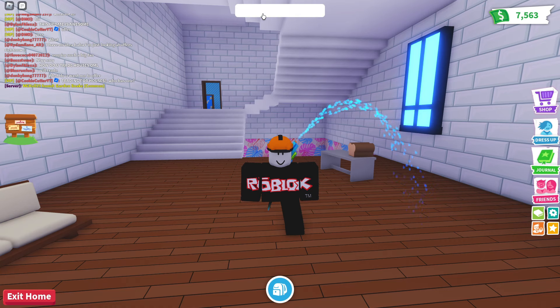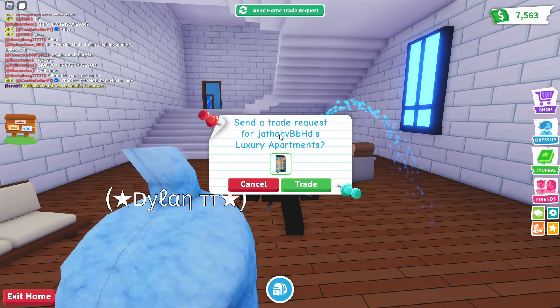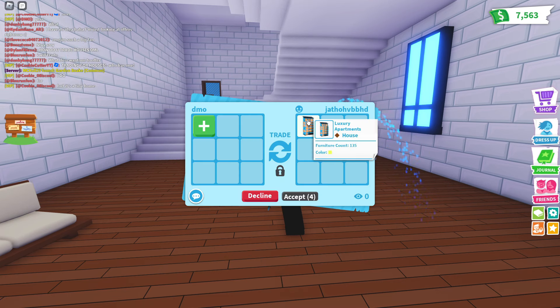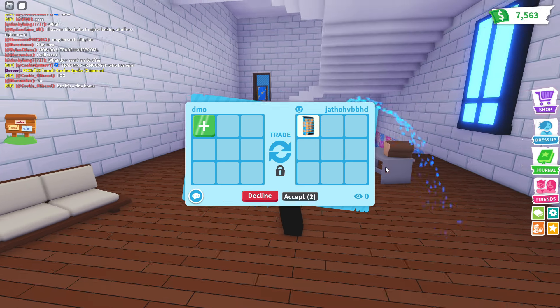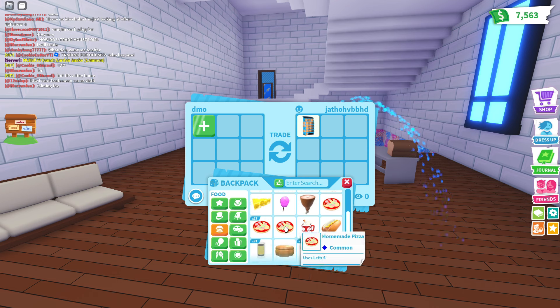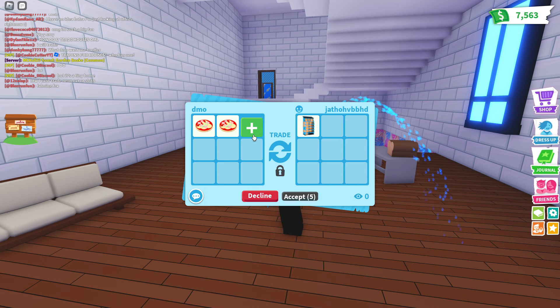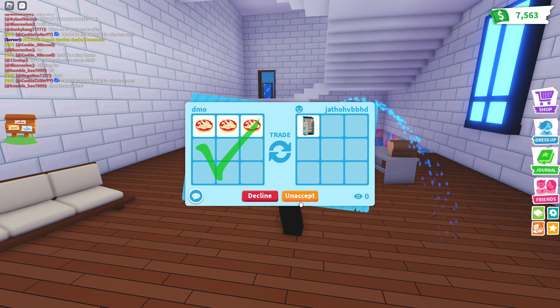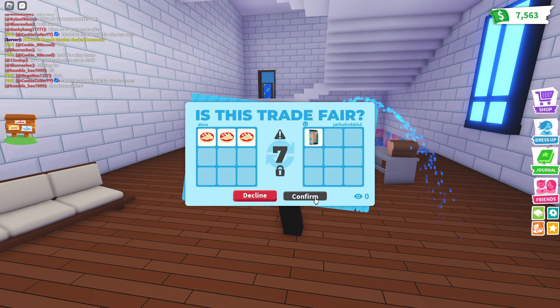I'm gonna send my alt a trade request — send a trade request to my alt for the luxury apartment. There'll be a trade window on my alt's screen. You can see it: furniture account 135. You can give whatever you want — I'm overpaying here, giving my alt three pieces of pizza for this. I'm incredibly generous. I'll click Accept and my alt is going to click Accept as well.